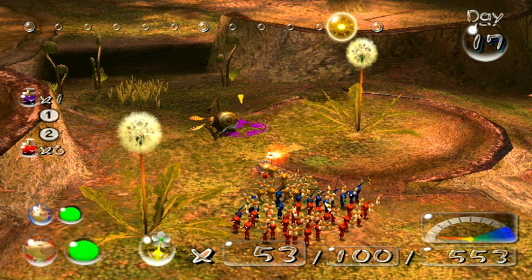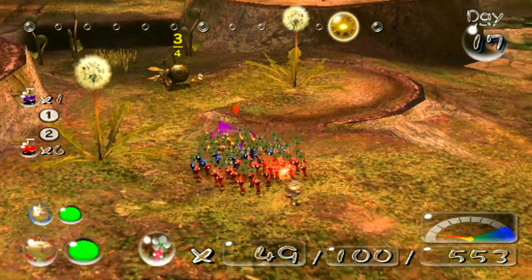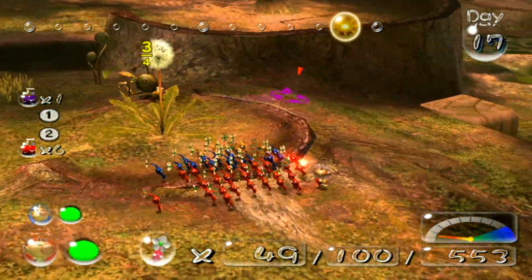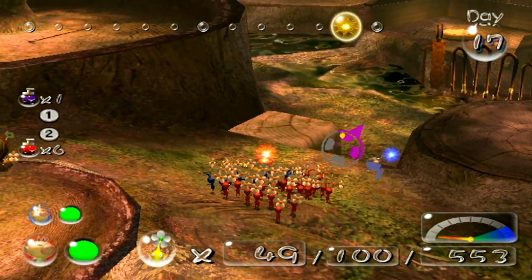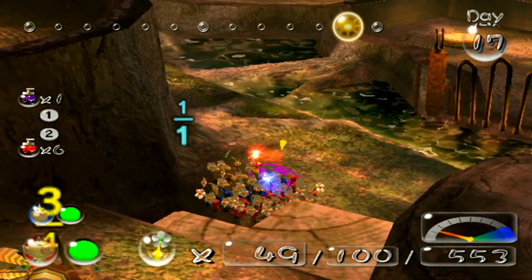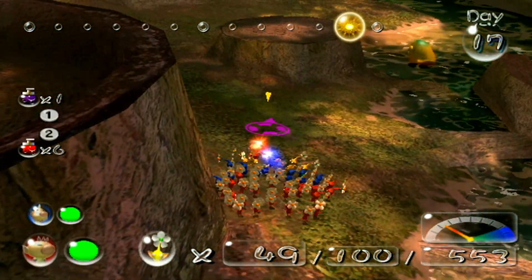The Wii version of the game does come with some changes. One of the biggest is obviously the controls. Playing with the Wii remote and nunchuck allows you to point at the screen, letting you whistle and throw Pikmin almost anywhere. It works really well, and Pikmin is one series where I actually prefer this type of control scheme. Other changes include widescreen support, camera tweaks, and minor changes to some gameplay elements.